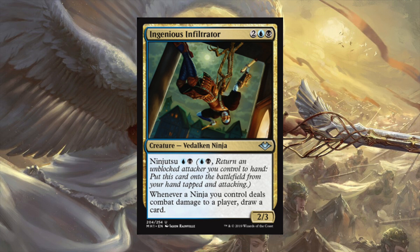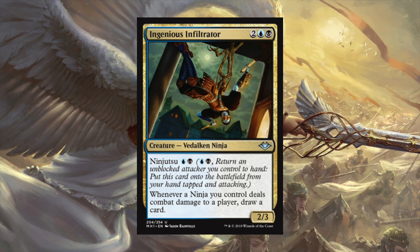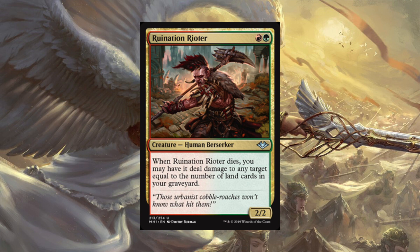Landfall was hurting - if I think of one theme that needs support, it's landfall. Lord Windgrace in particular - you had access to those three colors and especially red support, which I think is what I like about the cards from Modern Horizons. There's Ruination Rioter - one red and one green for a 2/2. When it dies, you may have it deal damage to any target equal to the number of lands in your graveyard. With fetch lands and lands going to your graveyard, it's just a nice removal spell.